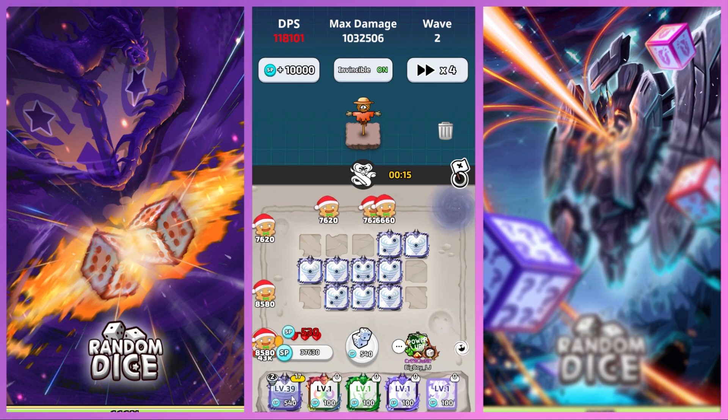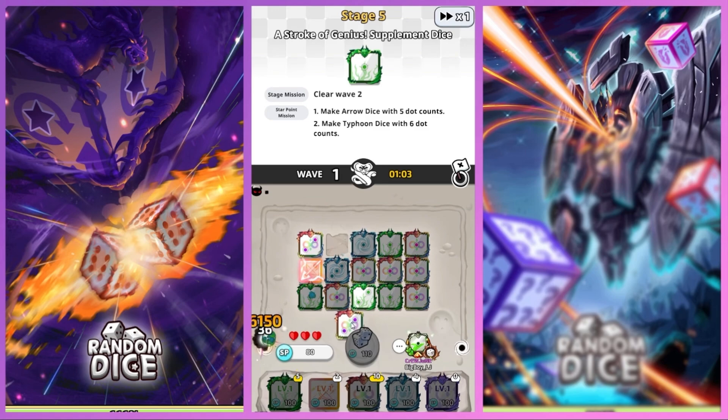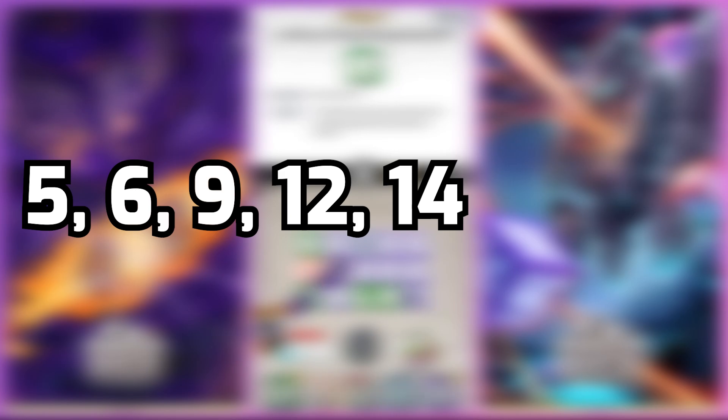There is a new adjustment for Dice Academy — they changed some of the difficulty for start point missions in some stages. The stages that are changed are 5, 6, 9, 12, 14, and lastly 15.